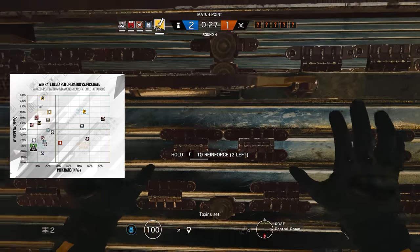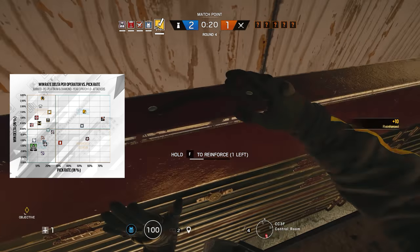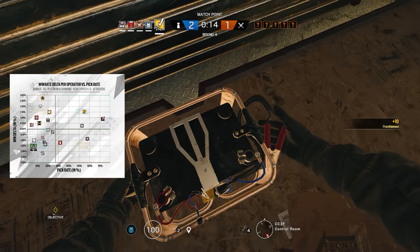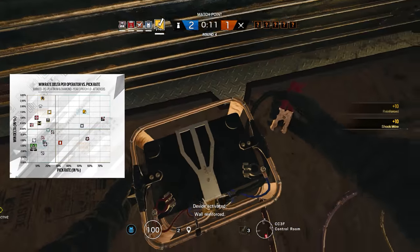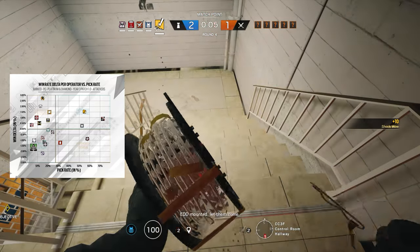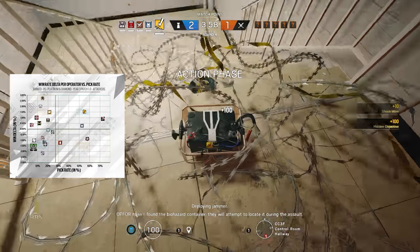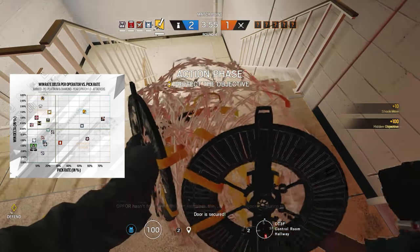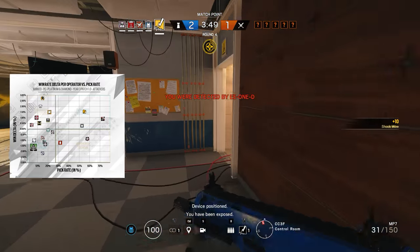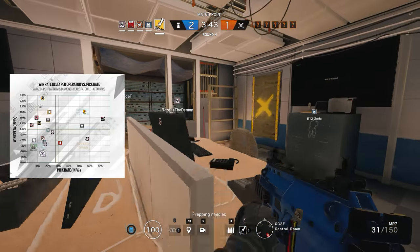With a negative win delta of well over minus 1.5%, Capitão definitely still seems underpowered even after his buff mid Operation White Noise. The thing with Capitão is that in the right situations, his crossbow can provide amazing utility — blocking off defenders from pushing into a contested area or rotating back to destroy a diffuser can be extremely useful, but how many times is he really going to find himself in those situations? What you are left with most of the time is an operator with either an LMG, which up until now was a laughable primary class, or a slow firing assault rifle. I can fully understand how this makes him one of the most underpowered but also underpicked operators on the attacking side — but he is not the worst.